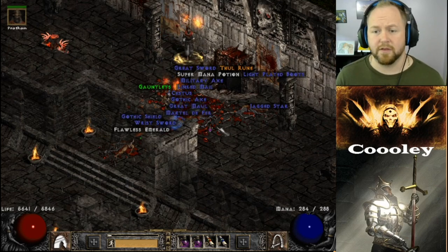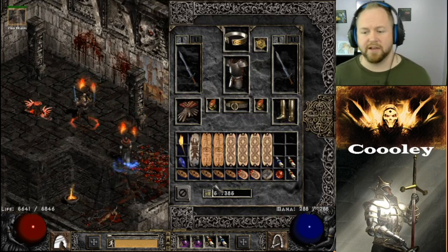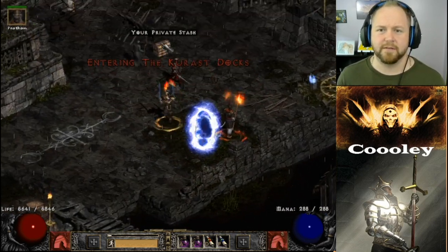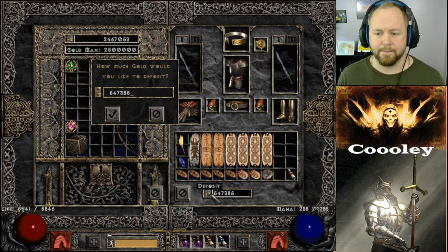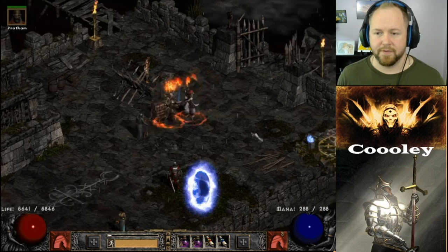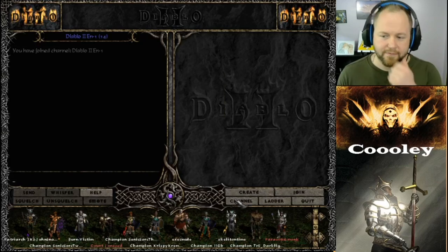Run number two we made just under 600,000 gold, which is about what we'd expect. That actually maxed our inventory gold. We'll go to Act 4, save and exit.